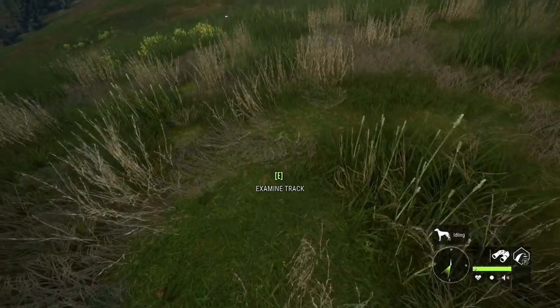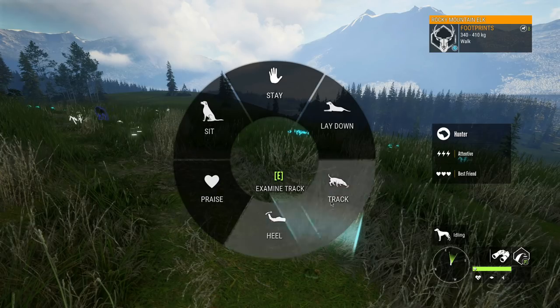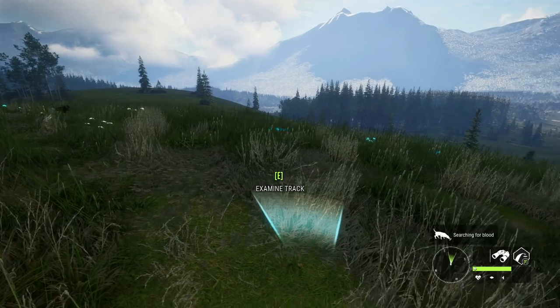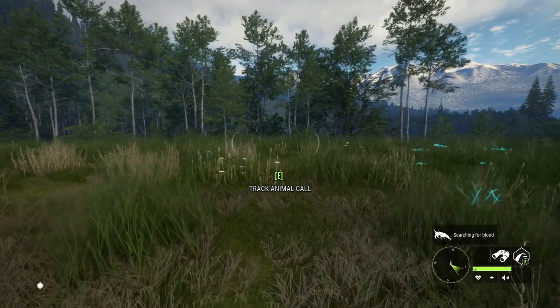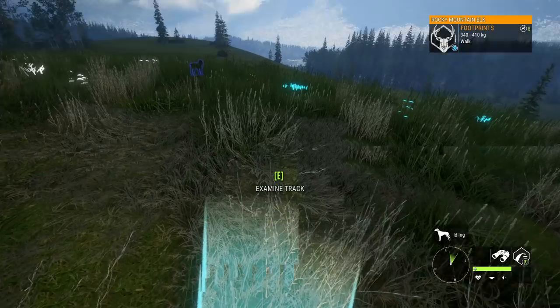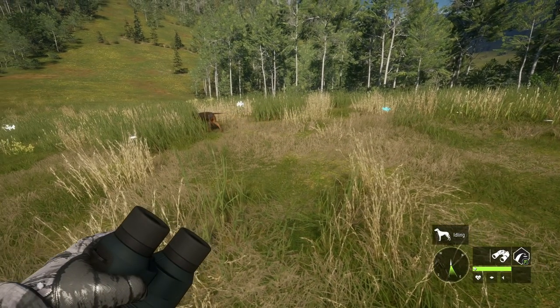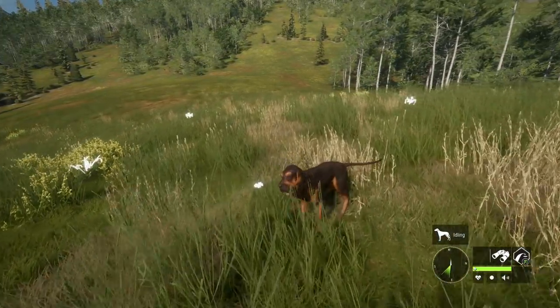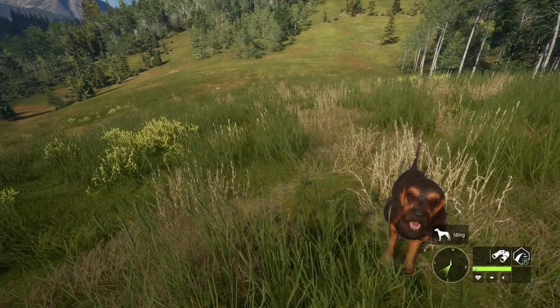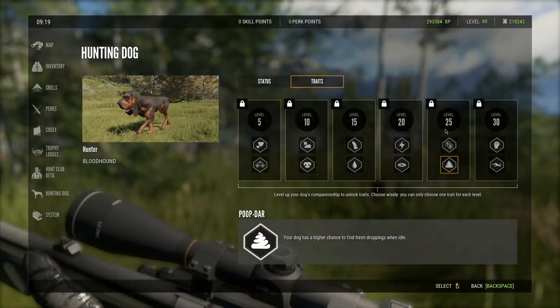We're about to test something I've been really curious about - we're going to have a normal track, not a blood trail, and see if it leads us to the animal. I'd heard a lot of people saying that was mentioned in the EW stream, but it doesn't look like he really wanted to track it, so it's kind of as I expected. We need to unlock the ability to use droppings to follow the trail. That trait is at level 25, so it's going to be a little while before we unlock it.